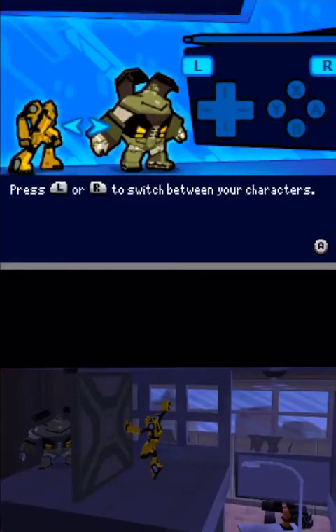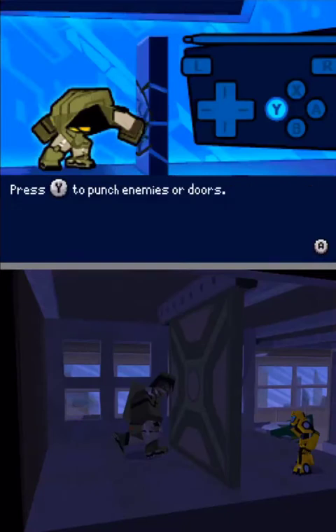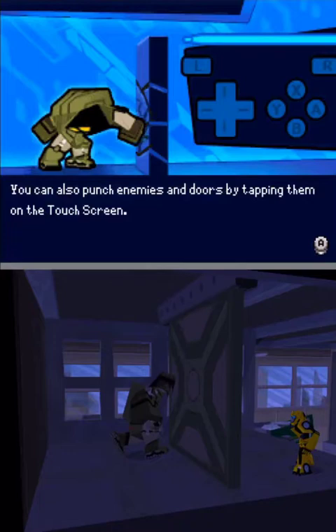Press the L or R buttons to switch between your characters. Press the Y button to punch enemies or doors. You can also punch enemies and doors by tapping them on the touch screen.